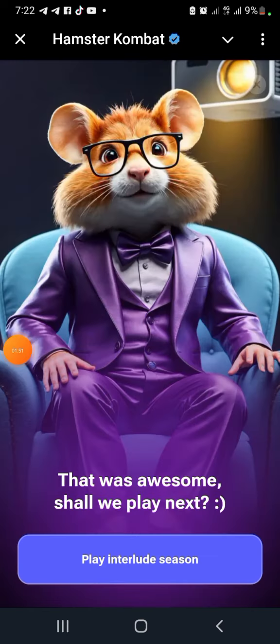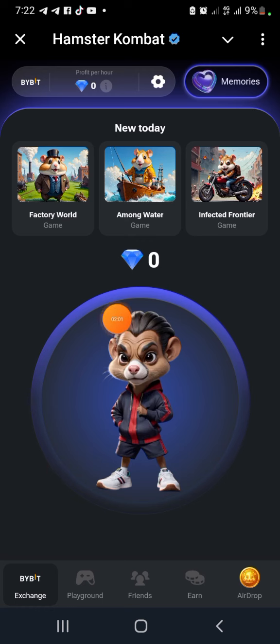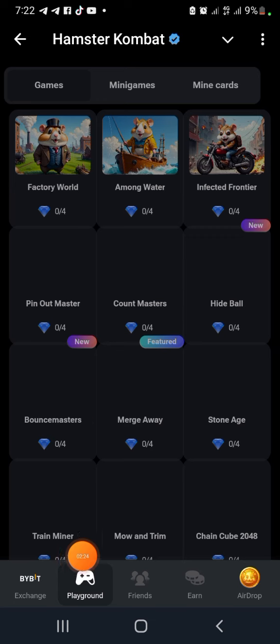That was awesome - shall we play next? Click on 'Play Internal Section.' Now this is what I have in here. Every other thing is gone. You're going to see Factor Game, Among Water, Interface Frontier - then play. Let's see Play Playground.